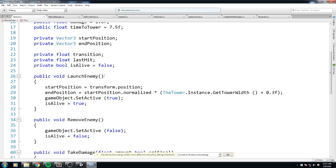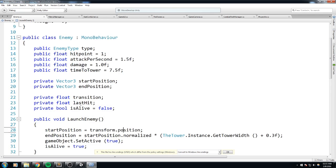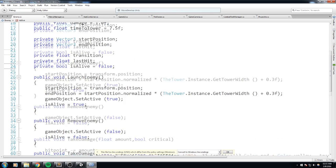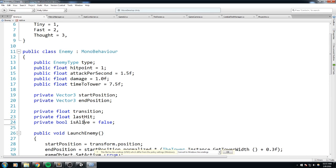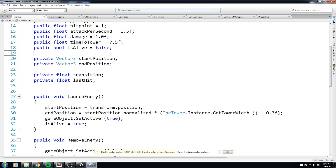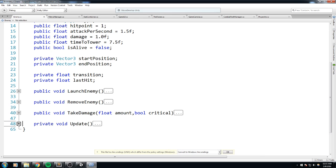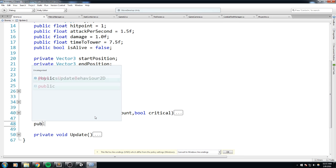Based on that, we need to create our pooling. The information we need from outside to create this pool is the `isAlive` function. So say the enemy is the same exact type as the one I'm trying to spawn and it is not alive — its `isAlive` is false — then go ahead and reuse it. I'll need this to be public, so let's change that: `public bool isAlive`, and we'll leave it on false.